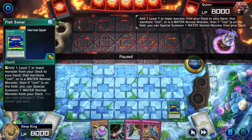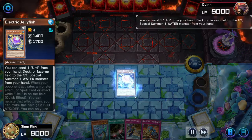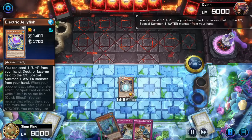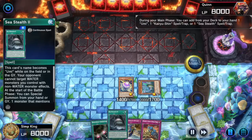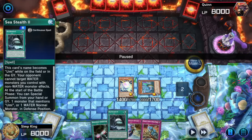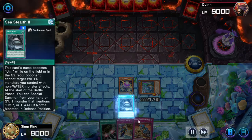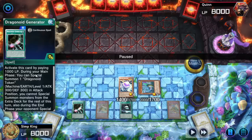We're gonna start out with Fish Sonar, search for Ocean Dragon Lord and this one to pop Jellyfish. Ocean Dragon Lord is probably the strongest play you can do in this deck — if you got this play, you always do it. We're gonna search because we already have Sea Stealth in hand, so we search for Sea Stealth 2. Let's activate, get Umi online, and settle our back row.